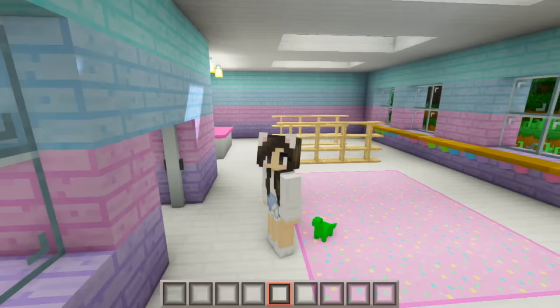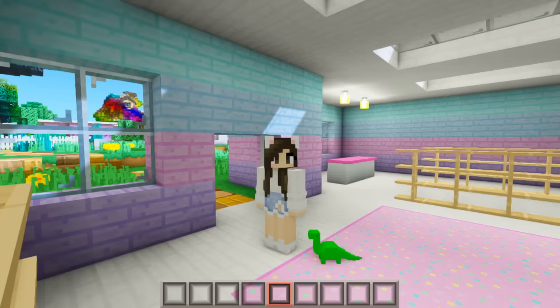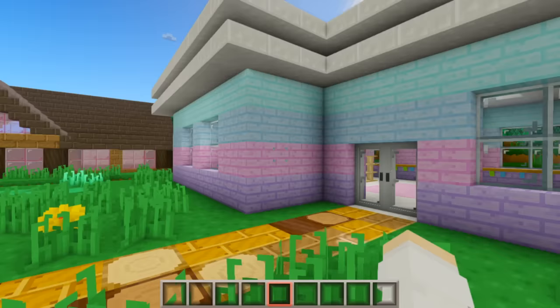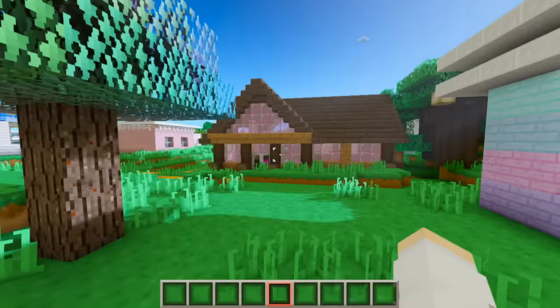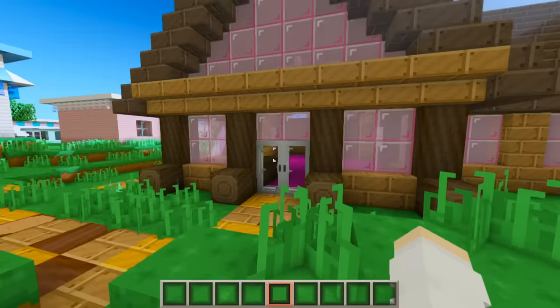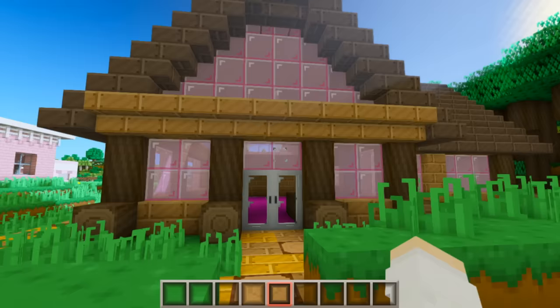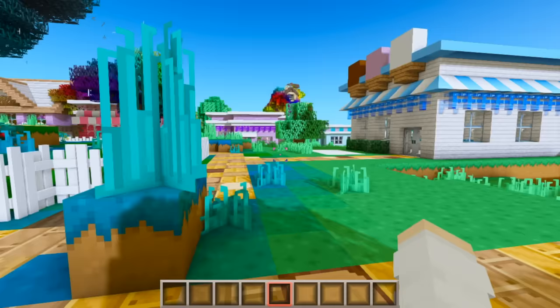Next to the daycare we have the toy store - and it looks like this one is empty too, unfortunately. There's a dinosaur plush on the floor though! Because these buildings on the inside are empty, it kind of feels like we're moving out. Next to the toy store was the library - we have another sad empty interior, but those who watched the series will know how glorious it was in its prime.